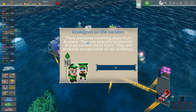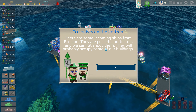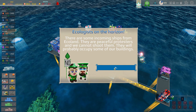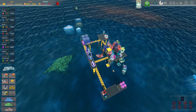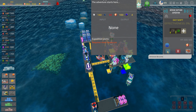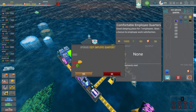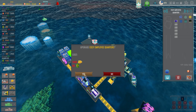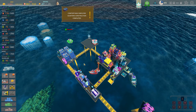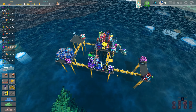There are some incoming ships from Echoland — peaceful protesters. We cannot shoot them; they will probably occupy some of our buildings. It's not like I got a choice in the matter. I think they're going to come in and say they don't like the amount of emissions we're putting out. I'm sure that's what it's going to be.